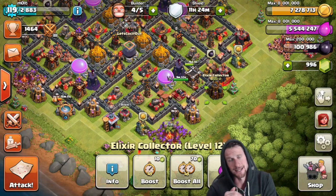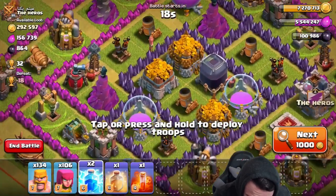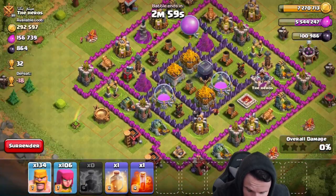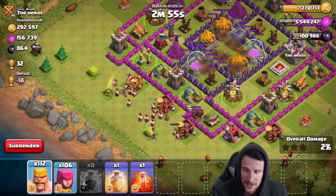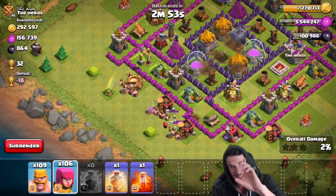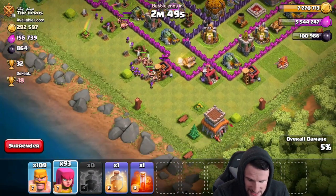This base right here has 292,000 gold — I think we'll be able to get into it. I'm going to go ahead and use my lightning spells right there to take out that mortar. I was not trying to get the loot from the storages because I know that you cannot do that anymore — sad times. We cleared out those buildings, let's start sending in our barbarians.